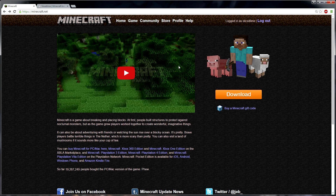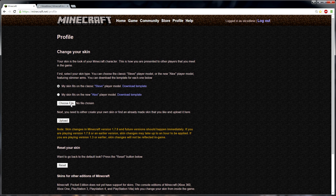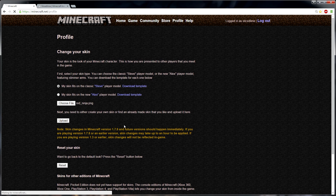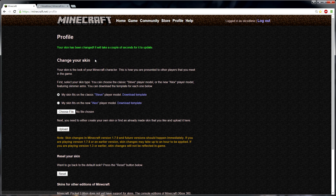The first site we're gonna be using is Minecraft.net. You're gonna need to go here and log in. The log in button is at the top right corner, and once you've done that, it will say logged in as your username, just like it says logged in as SlicedLime here for me. Click the profile button up here in the menu. What we're gonna do is upload a new skin — click the choose file button. I've downloaded a red ninja and some block ones. Let's go with the red ninja one and click upload. You should see the message: your skin has been changed.